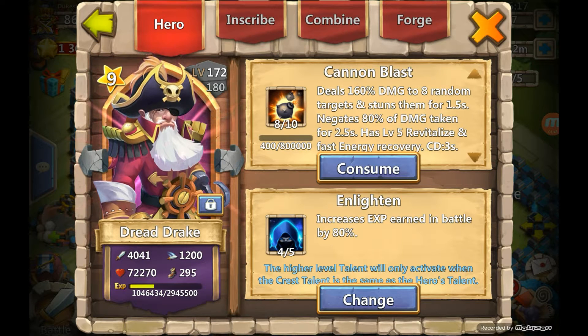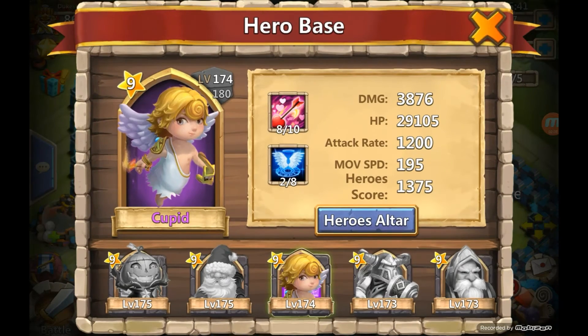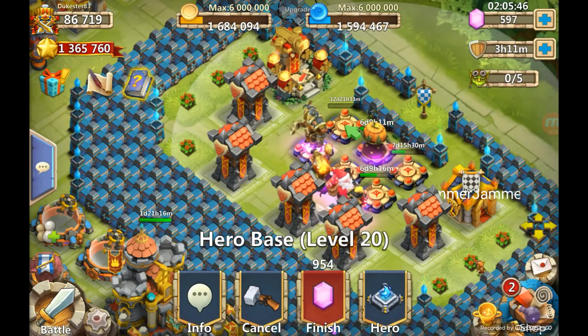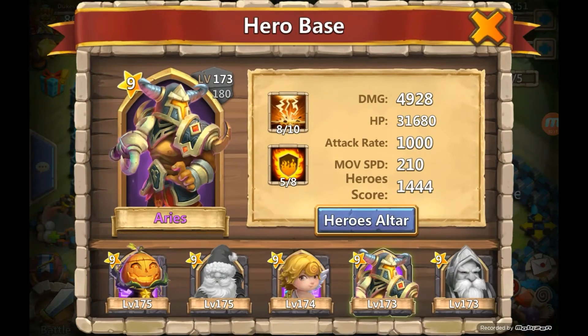You can see right here I have Enlightened 4/5 on him, only because I want to level him up fast. So what we'll do — look at where we're at: 1,046,434 experience. Now watch what we do here. We take out all the other heroes, since with this new update you technically don't even need to put anybody else in here anymore.